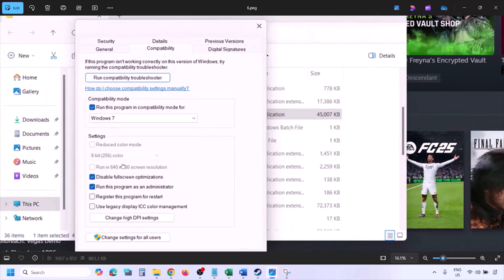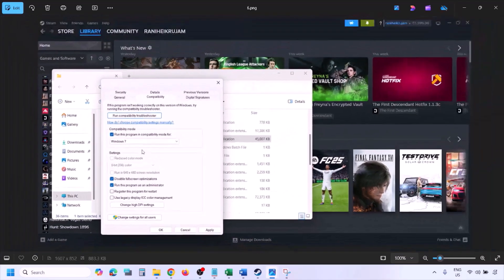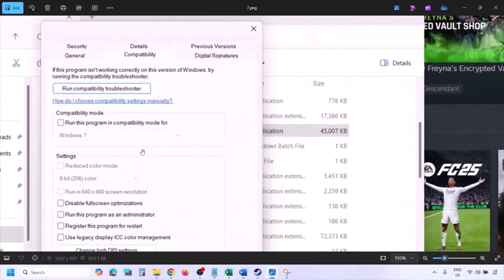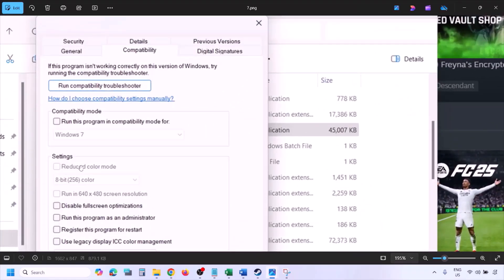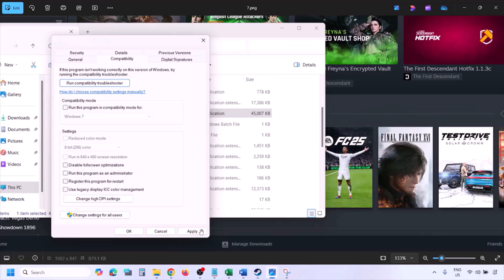Still not working after trying all those boxes? In that case, uncheck all those boxes. Make sure you hit Apply and then click OK, and then follow the next step.